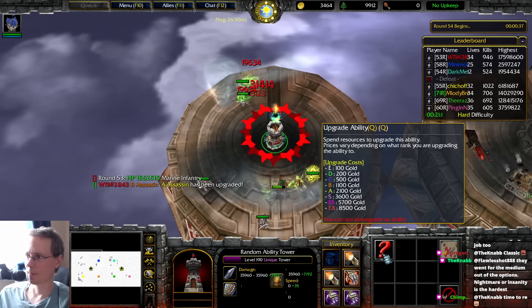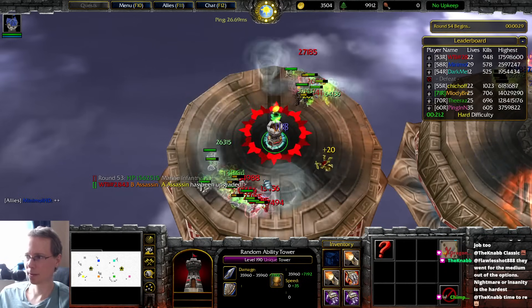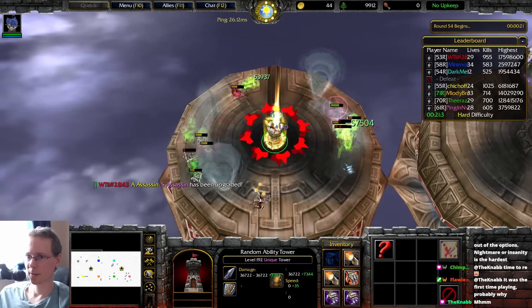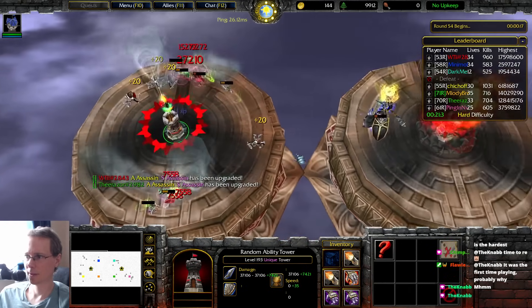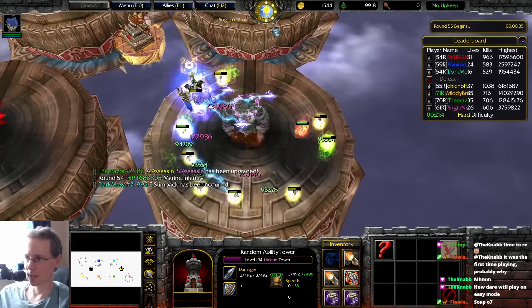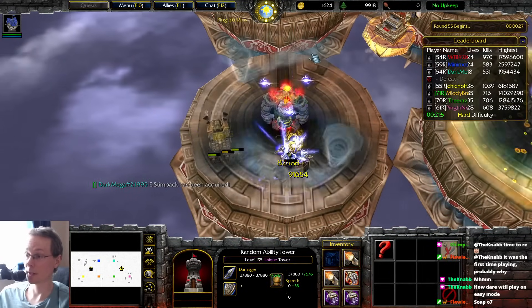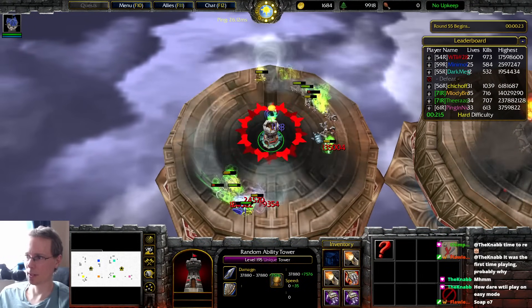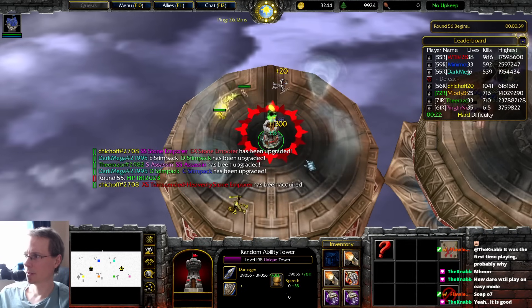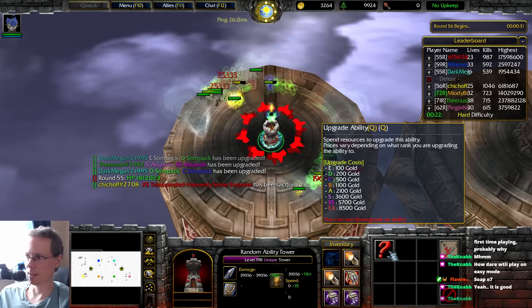I'm probably just gonna increase the crit now, A to S. We lost Soap. I figure if on a map like this we played the hardest difficulty it would just result in us constantly having to remake the map — I'd rather show it off. I still picked hard difficulty, so it's gonna be a challenge.